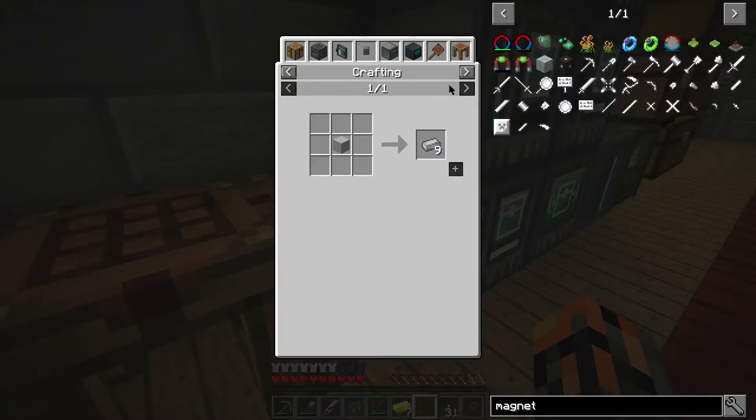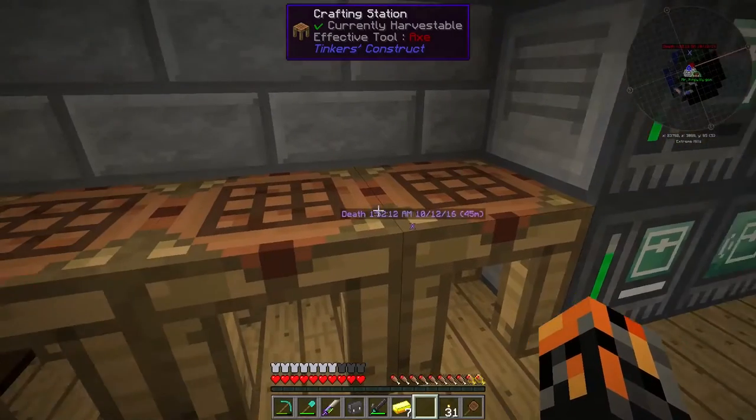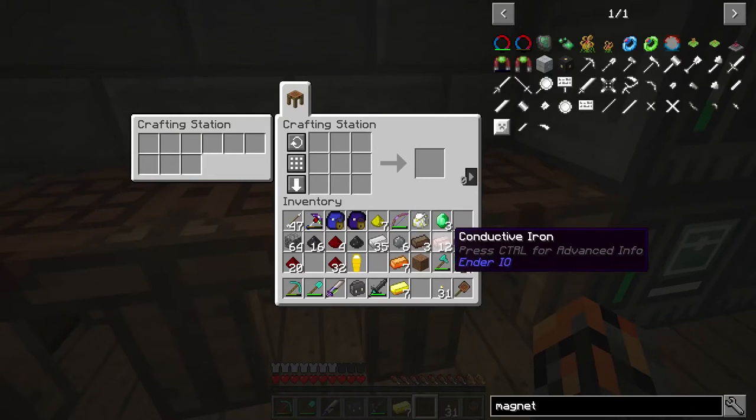Electrical steel, this is also made in the alloy smelter. With coal dust, silicon, iron. And we now have all this here.